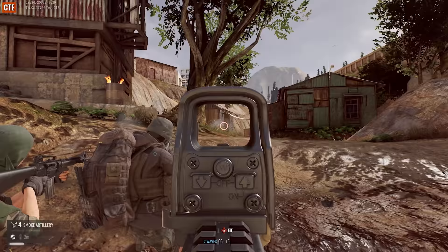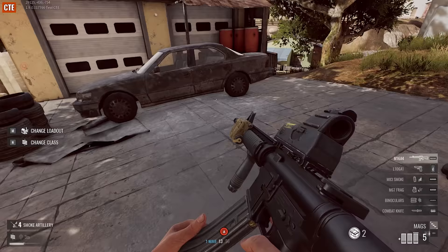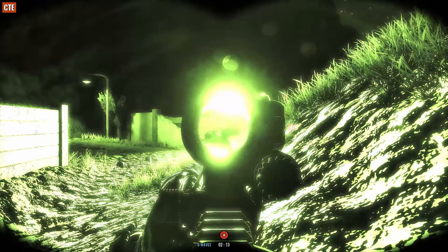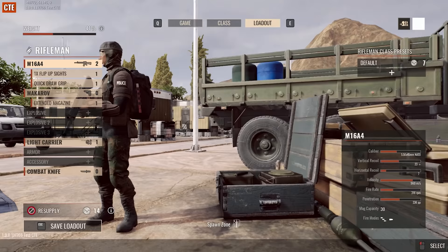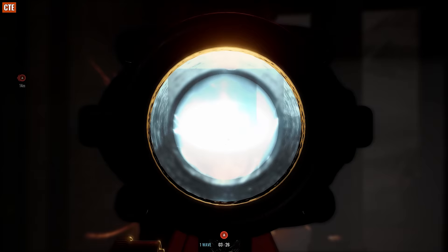Breakaway's new co-op game mode is called Outpost. In Outpost, you're put on the defensive, holding off waves of enemies. If your team dies or you can't hold the line, you retreat to the next objective area. But remember, you can only retreat so far. Players start off with low supply points and minimal equipment, getting more as the waves progress. You have to make do with what you have, and watch out for special enemy waves as well.